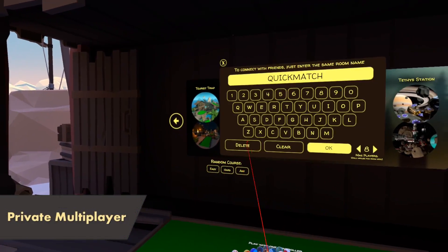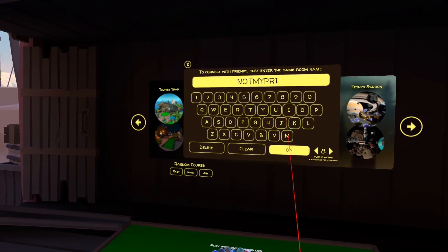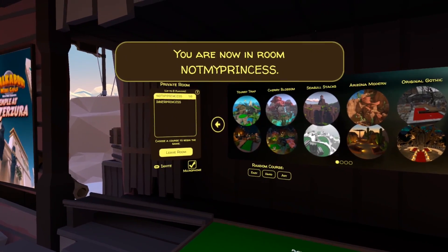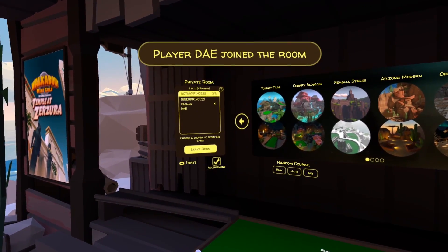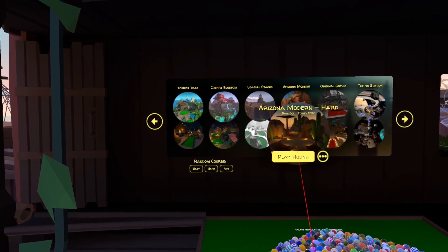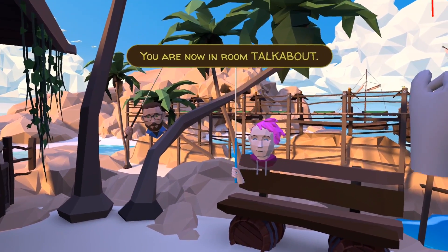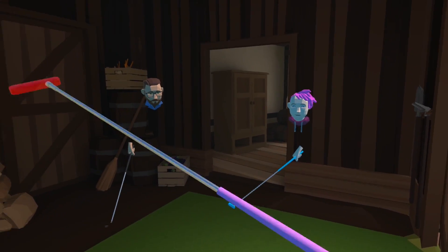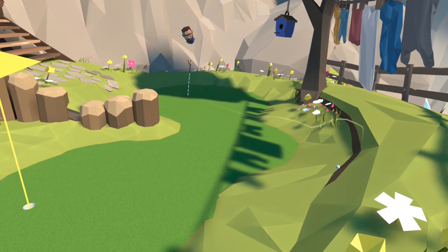If you wanted to set up a round with multiple other specific players, you can do so through a private room. If you're opening a room for others to join, enter your room name and it will create automatically, providing nobody else is using the same name. If you're joining a specific room, just do the same thing and you'll join their room if it's already open. The first player in the list will be able to pick the course, and you'll then battle it out for pride, for joy, or for childish forfeits where the loser has to change their name to something silly.